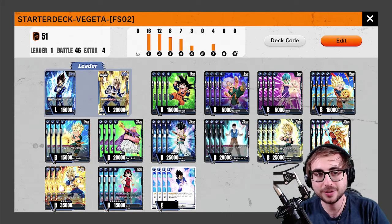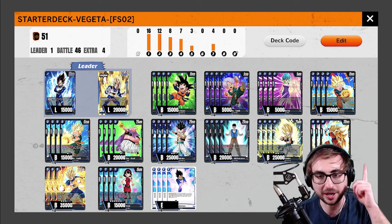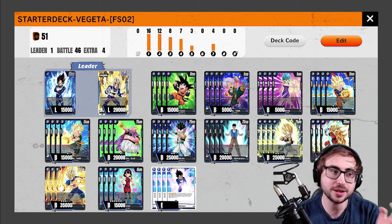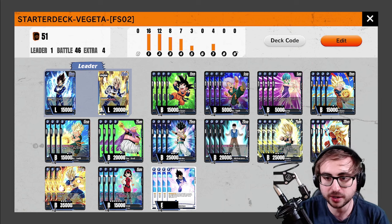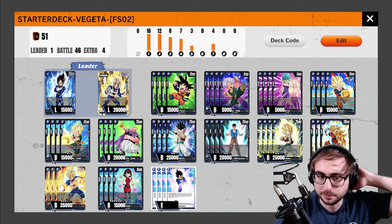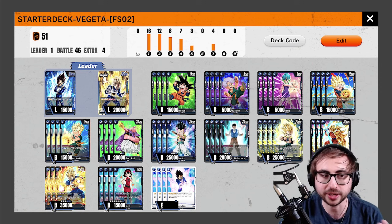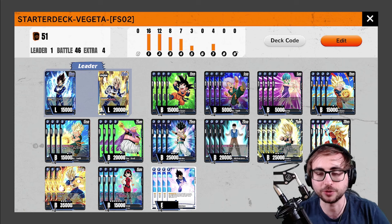What is up my friends, welcome to another Fusion World video. Today we're playing another starter deck challenge — the last one we did was Frieza, and it'll be up there if you want to check that out. This time we're playing Vegeta. What I do in this series is take two starter decks of the same leader and mash together the best cards. If there's two of a card, like this Vegeta, I just put an extra one in. Same thing goes for Gotenks — there's only two of them so I put two extra ones in as well.